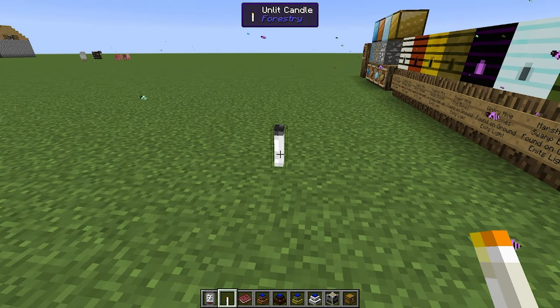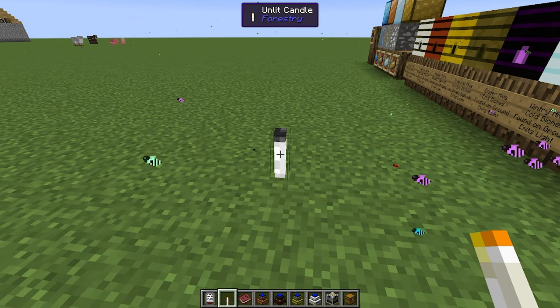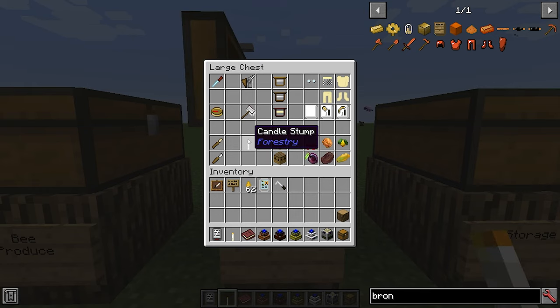I will go into how we use the carpenter and other machines later in this video. You can place the candle down and use a flint and steel to light it. Eventually the candle will burn out and you'll be left with a candle stump, but you can use the flint and steel to re-ignite it.